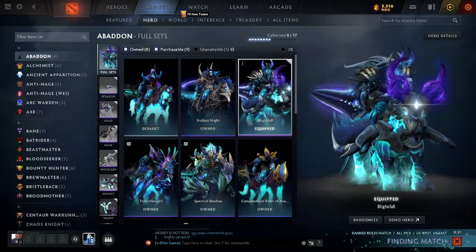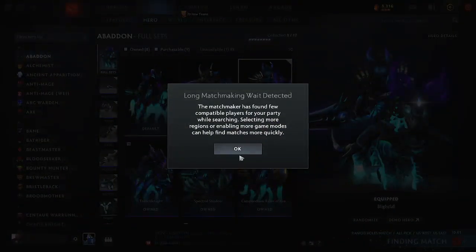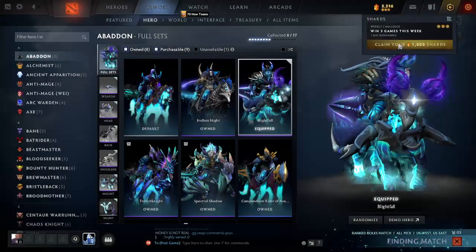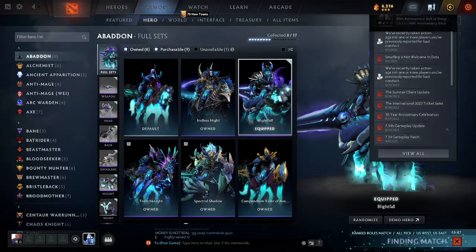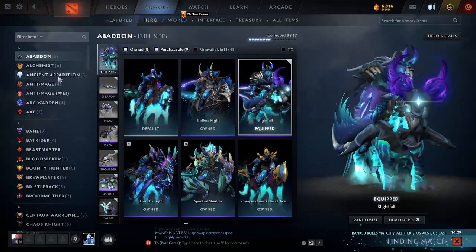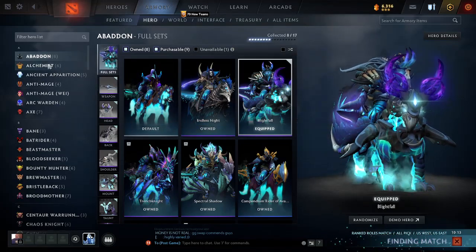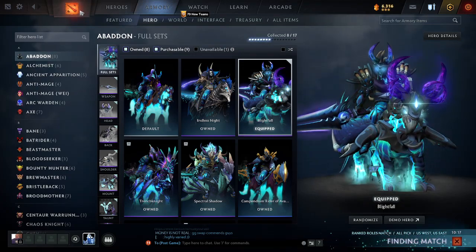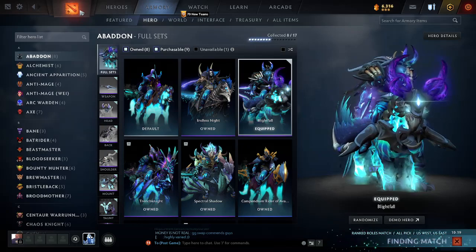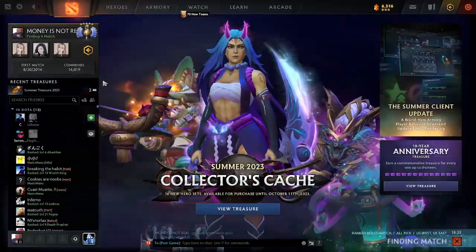All these items are quote-unquote untradeable forever — just remove all that, make everything tradeable, make everything marketable. The only thing you can make untradeable is free drops. Anything opening from cases like treasures should always be tradeable. Anything you get from the battle pass should be tradeable.